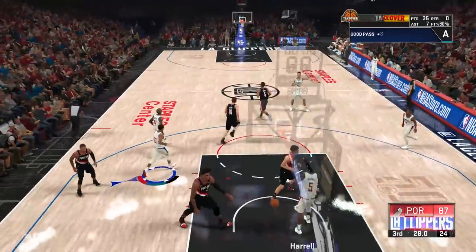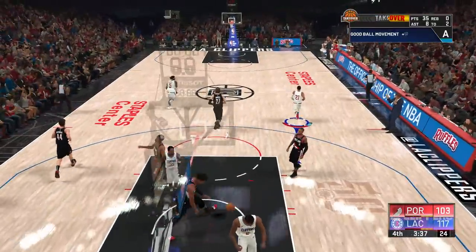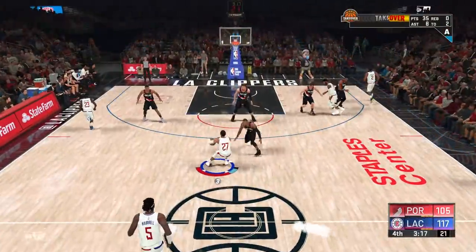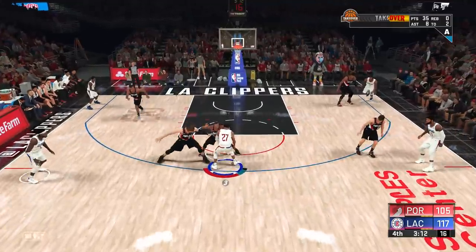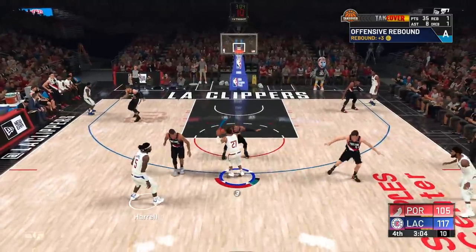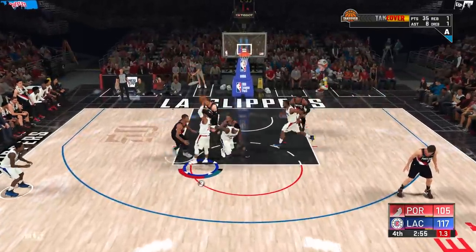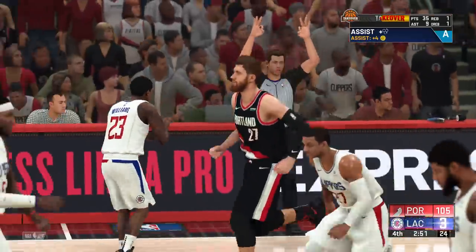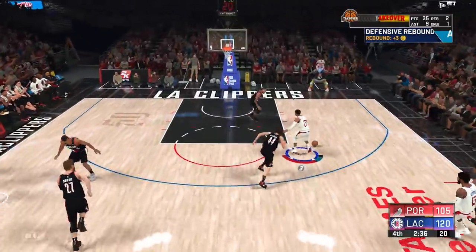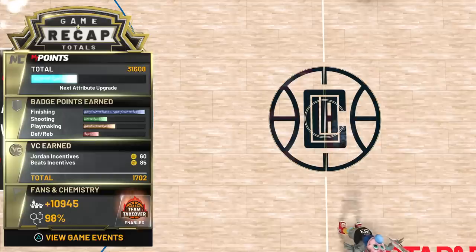There goes the double. Harrell gonna get a slam! This tempo is fun. The Blazers, they like to just chuck it up there — we do too. Another fast break slam for Kawhi Leonard. Ferocious flush! It does feel weird not having quick first step because I've had it the entire way. I can't wait to get that badge back. Lou Will wide open. I would love to be able to get 10 assists tonight. I can't be stopped in transition. We're going to take the win.